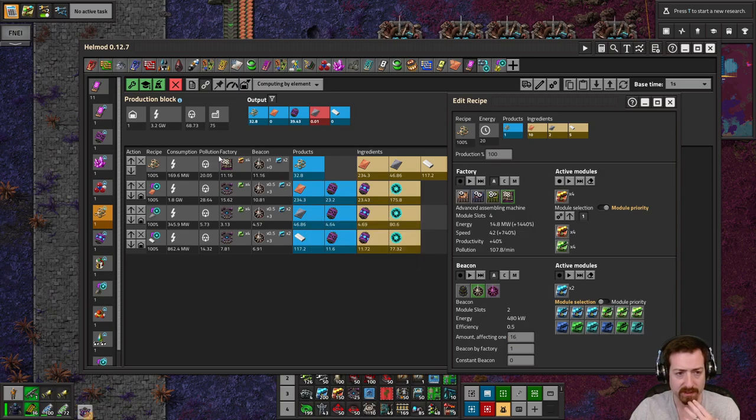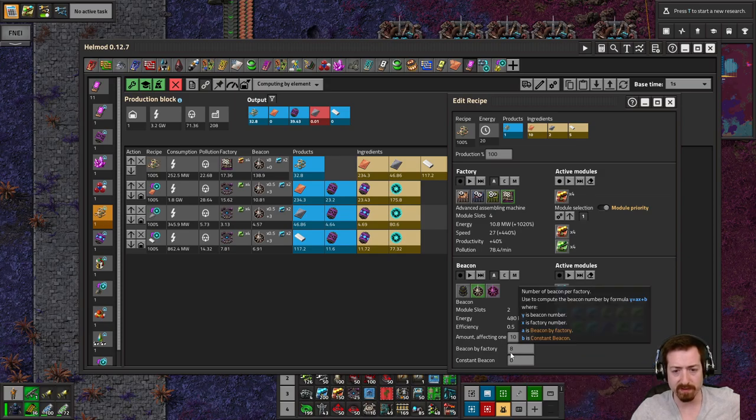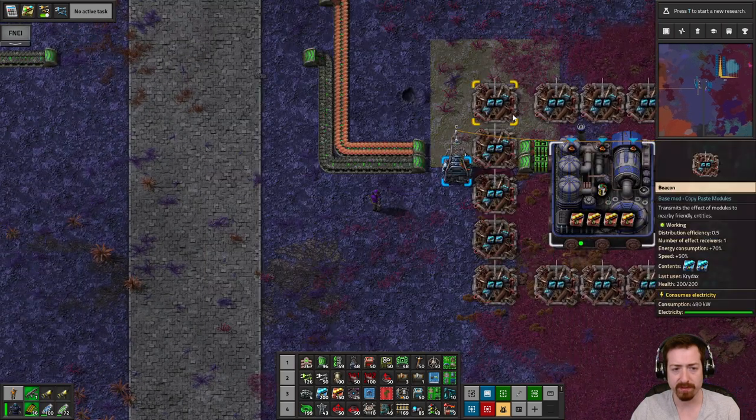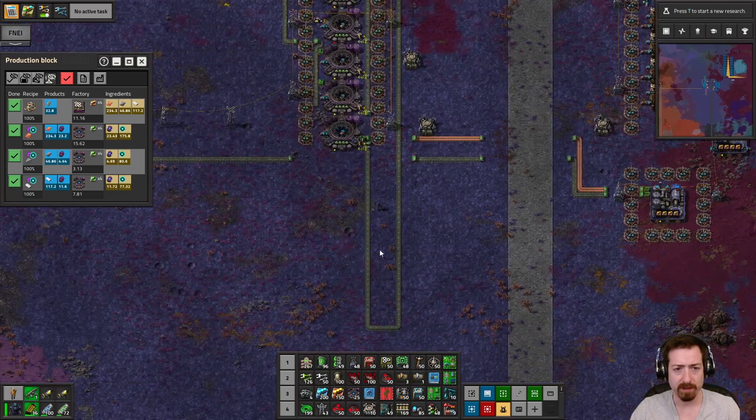Let's just call it 16 — that's still insane. 16 or 14, which is better for power? Beacon-by-factory is 10. I think 16 is better in the long run. Because beacon-by-factory is going to be more like 8 and 10, which is 250, or 10 and 16, which is better. So we will go that direction. The lithium is here — sweet! Lithium sulfur batteries running nicely. Anyway, these numbers are just absolutely bonkers, but we've got to do it.